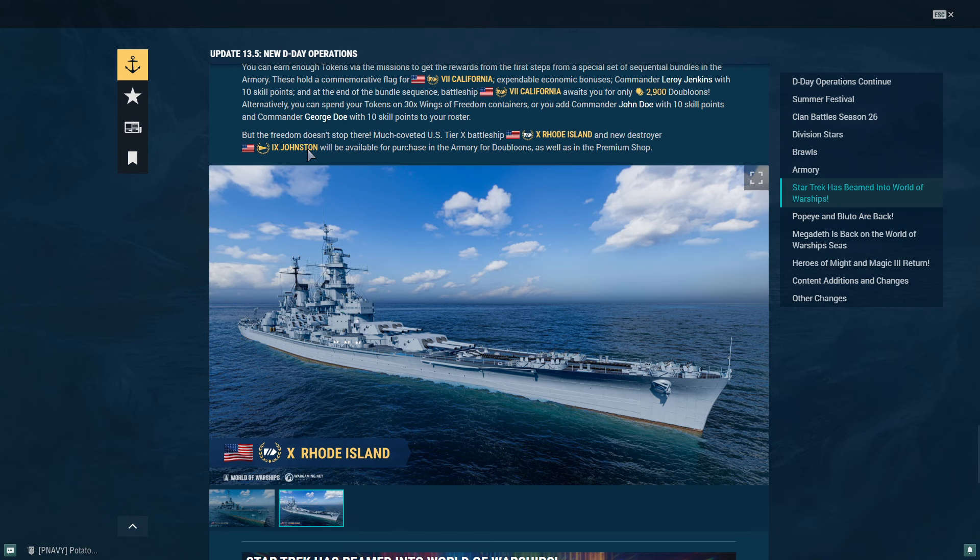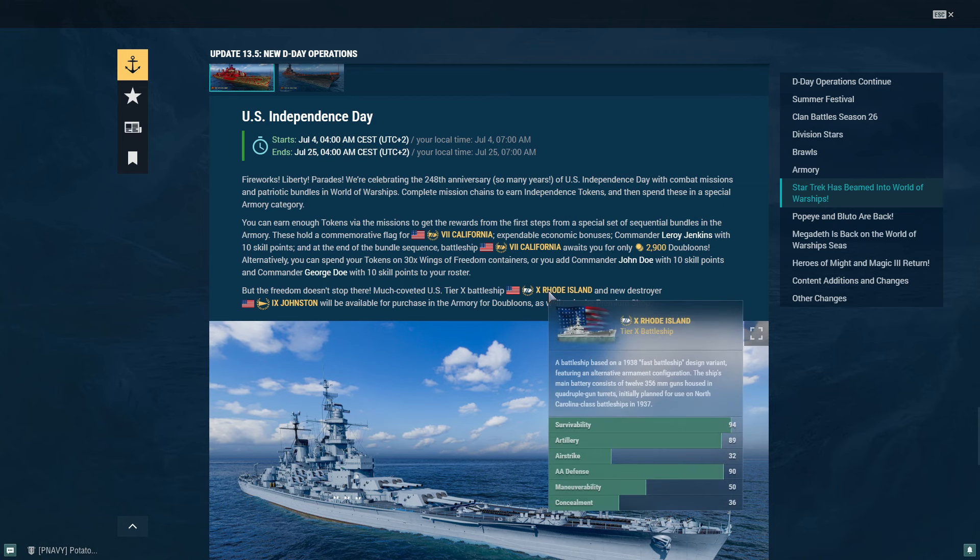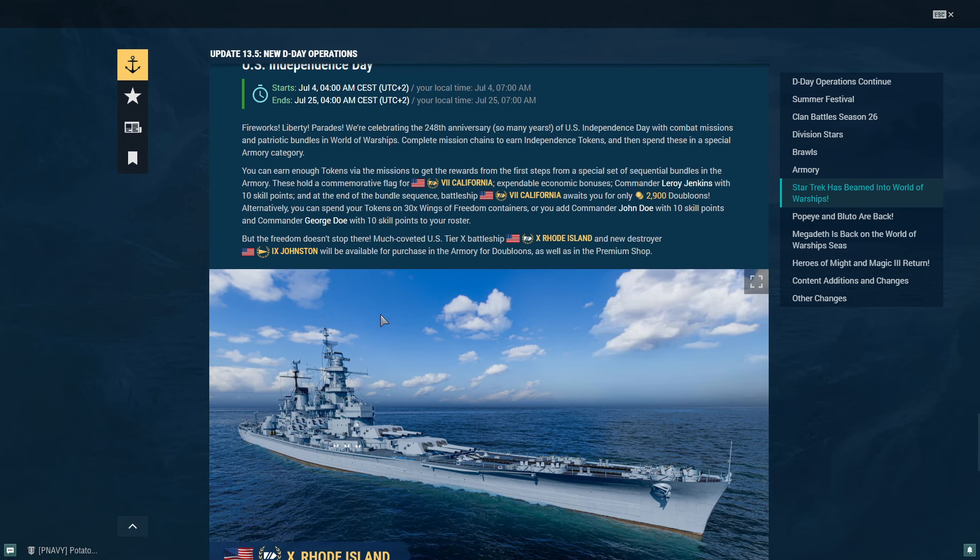I think Rhode Island and Johnston will be available. There is one way for sure — on July 4th you will have access to Rhode Island and Johnston in the Armory for doubloons, but they are going to be very expensive. If you are a free-to-play player or want to spend as little money as possible, the route I've given you might be coming in a trade-in event.